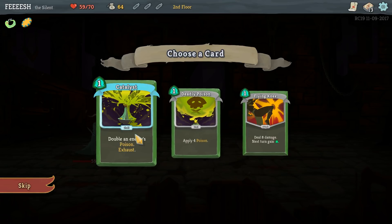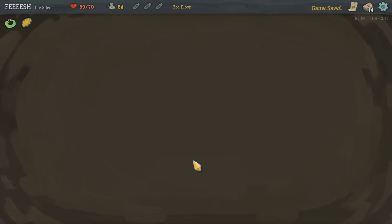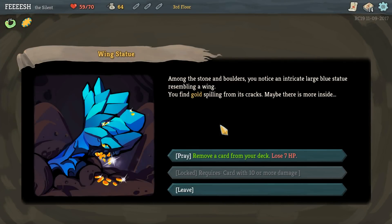Deadly Poison is amazing, but I'm going to pick up Catalyst. We might end up doing another Heavy Poisoner run. I can remove a card from my deck - what the heck? Would I even remove anything?